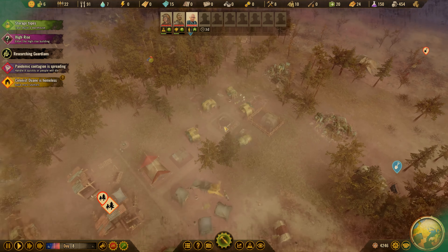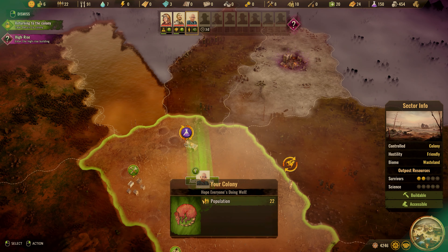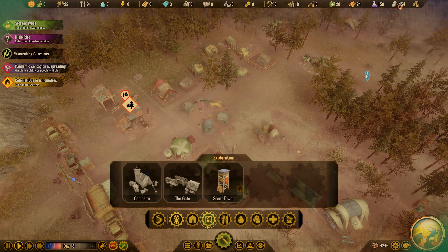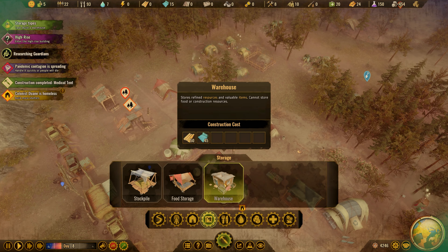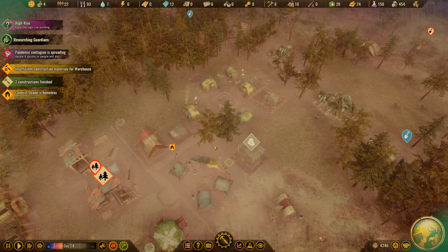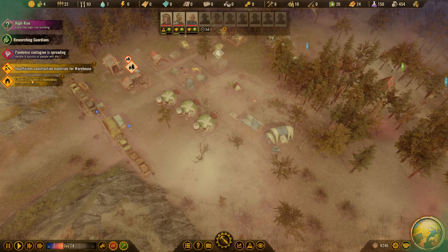Dwayne's homeless — okay, this will be built soon. Specialists ready for action. Lancaster, go over here please. What does it want me to build? Scout tower, warehouse — stores refined resources and valuables, cannot store food or construction materials. Let's put that — pop it there — and then we'll do a little dirt road like that. Construction's finished, cool. They're gonna get a house soon.